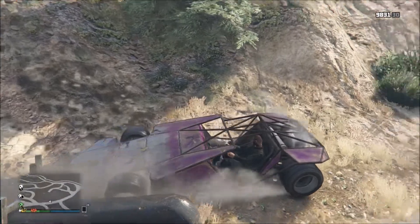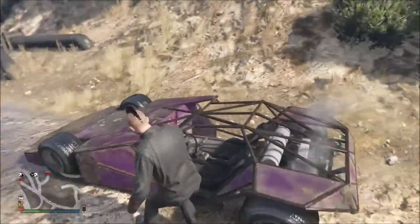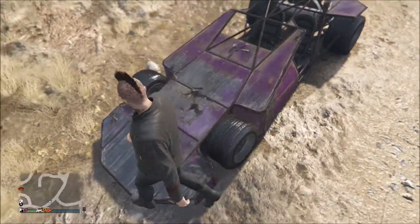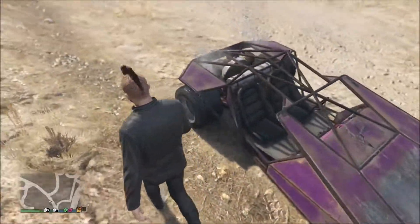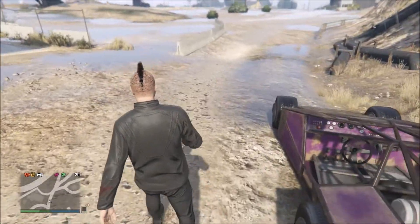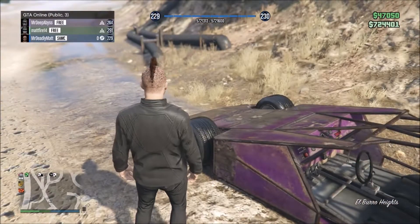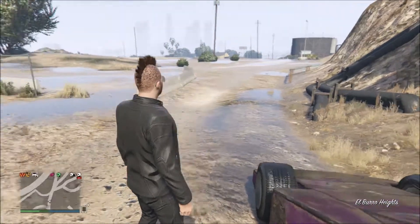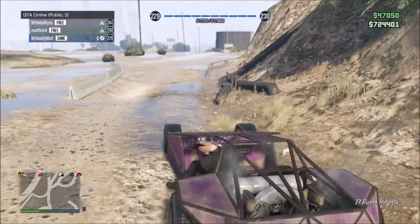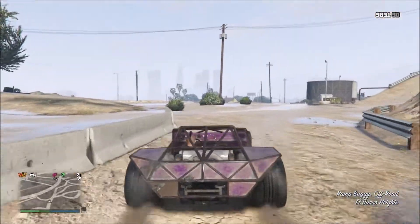There it is. Once more — there is the vehicle there, smoking a little bit from the damage taken. And it just lifts vehicles up. As you've seen earlier, the bus went flying over. So this thing can lift anything. I've not tried it with a tank, but I should imagine that the tank would go straight over. My mind just went completely blank — it's the ramp buggy off road. That's what it is. There it is there.